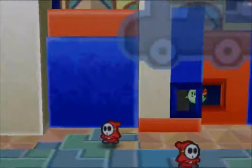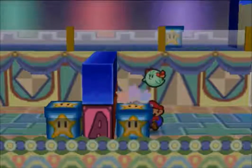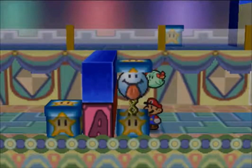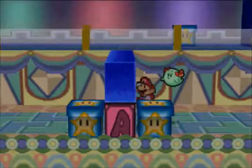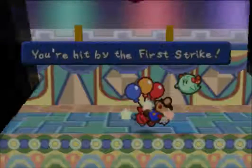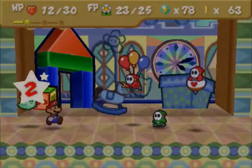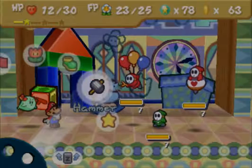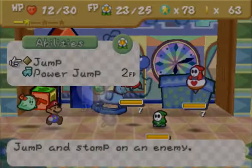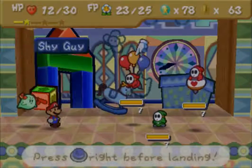We're going to get rid of the dizzy doll and open up this to get the frying pan which needs to get back to Tayce T., and she will bake cakes when you give her that back. Let's head back through here. There's no way to avoid that guy. At least there's not a Pyro Guy - that's later on, but you know what I mean.